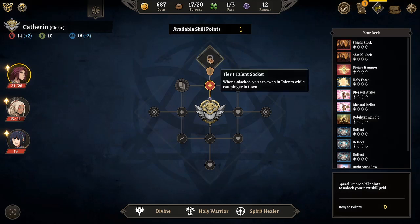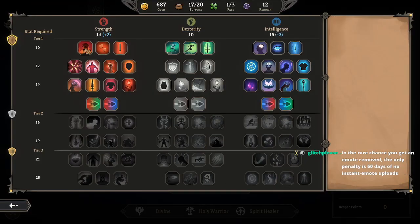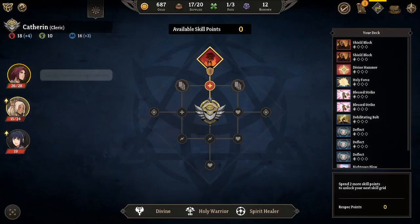Have you ever seen Rare Gangster's fucking emotes? God damn. The only penalty is 60 days of no instant emote uploads. Well shit man, I think I know what I'm gonna be doing.